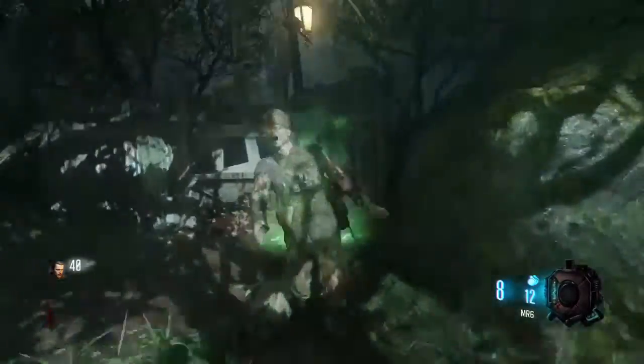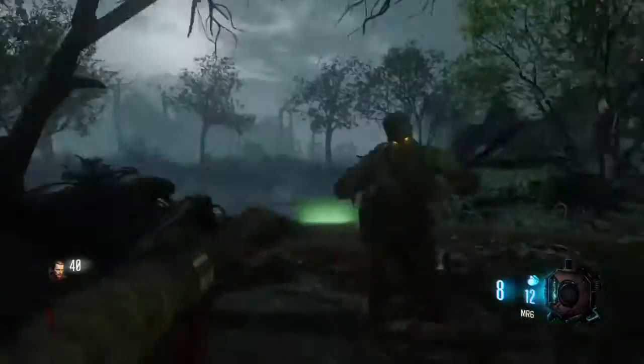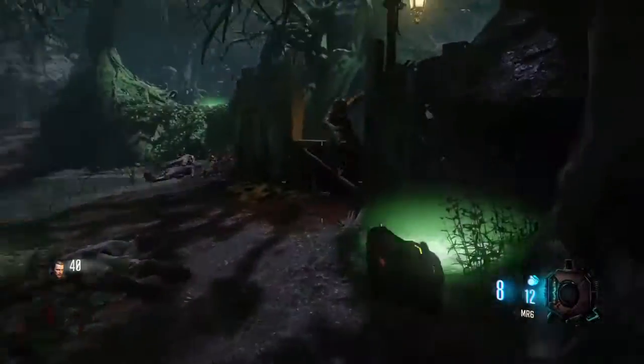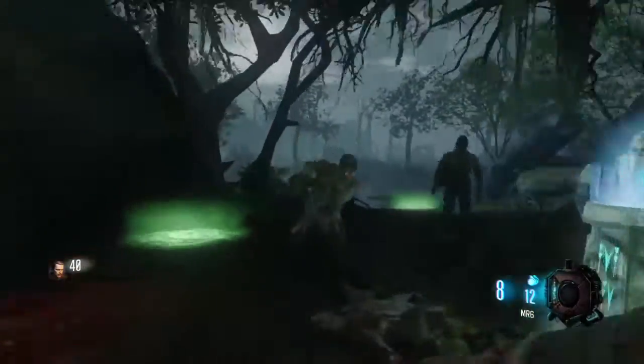I'm just doing this on round one because it's the quickest way to do it. Round one, one skull done out of four. It's pretty simple. The later two skulls are a lot harder to get to because they are out in the bunker, which is kind of pretty annoying to get to at times.